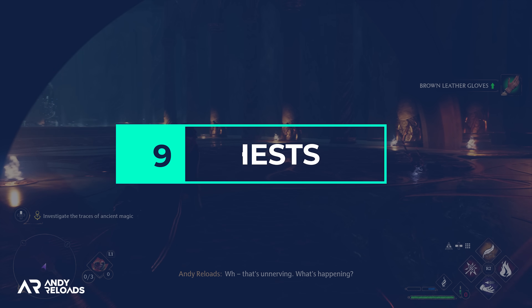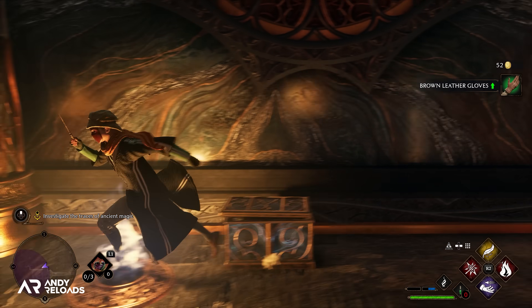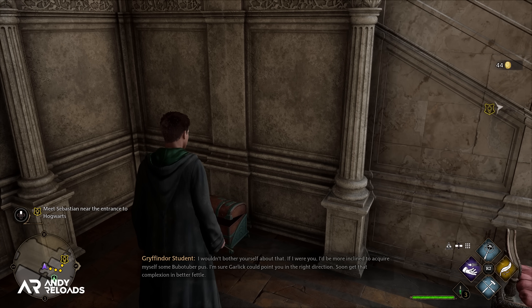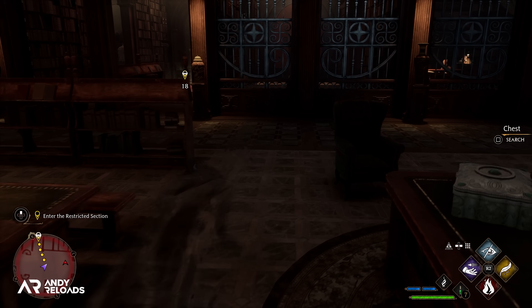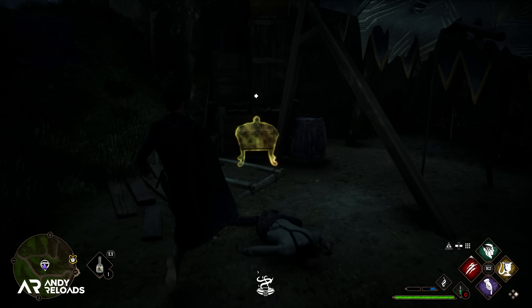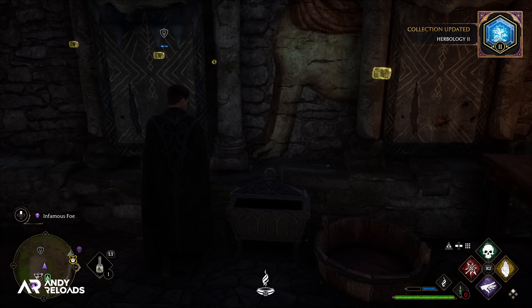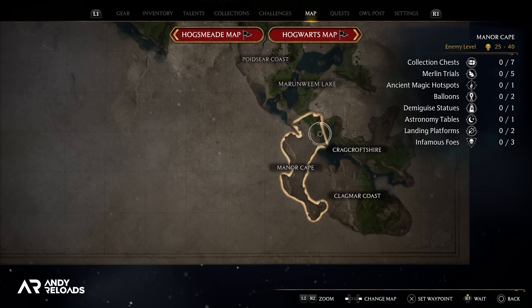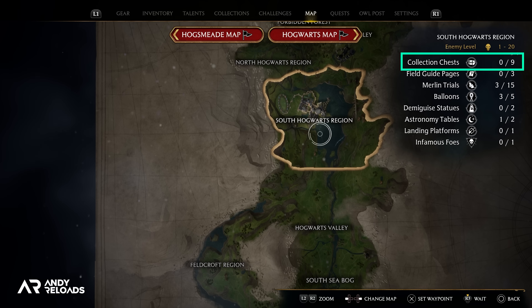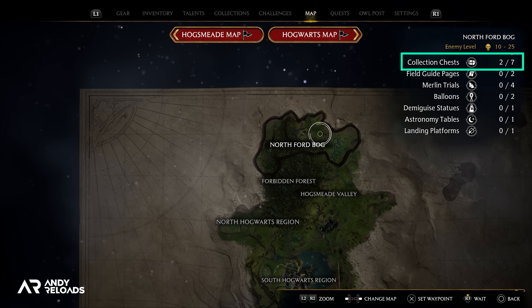While on the map, you'll come across a lot of chests and loot while exploring, but they're not all of equal value. The first are your standard run-of-the-mill chests containing galleons — the game's gold currency — and random gear you can equip and sell at shops. The next are collection chests containing outfit cosmetics and items for your Room of Requirement, denoted on your map by zooming out and hovering your icon over each region to display all collectible information, including how many collection chests are in that area.